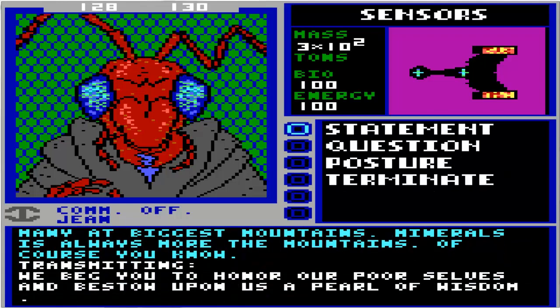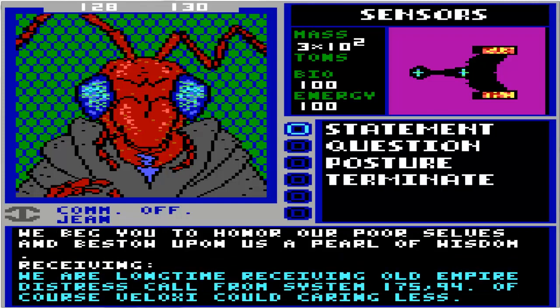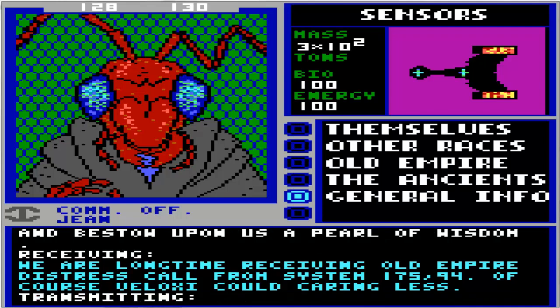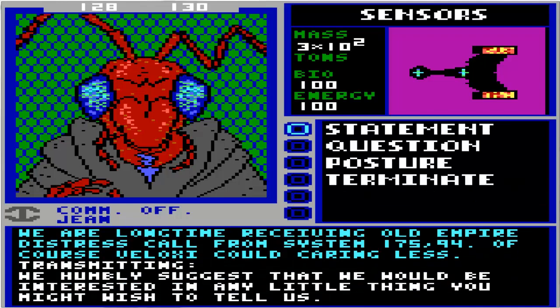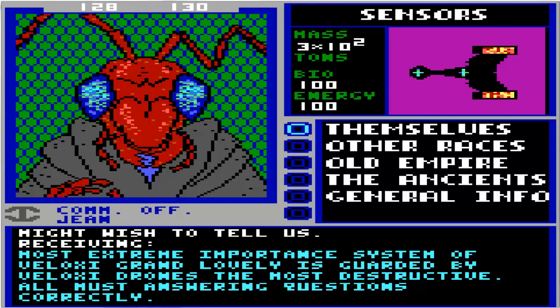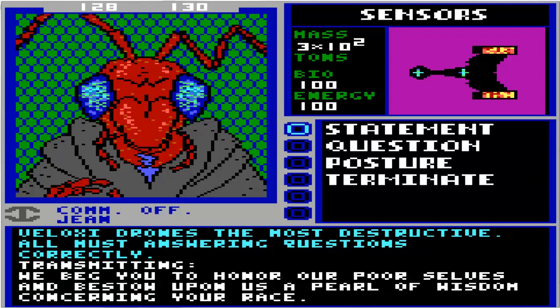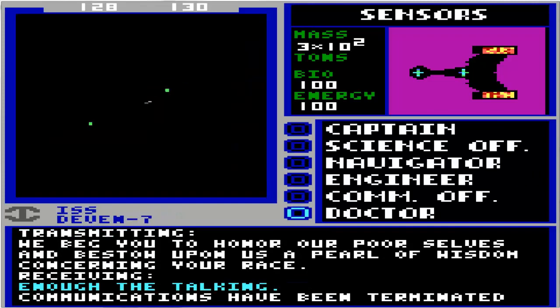We beg you to honor our poor selves and bestow upon us a pearl of wisdom. We are a long time receiving Old Empire distress call — yeah, we already got that one. Give them one more chance to say something new. The most extreme important system of Veloxi Grand Lovely is guarded by Veloxi drones, the most destructive — all must be answering questions correctly. We already got that. So we ask them about themselves — and they don't give a crap and won't talk to us anymore. Fine, be that way, Veloxi.